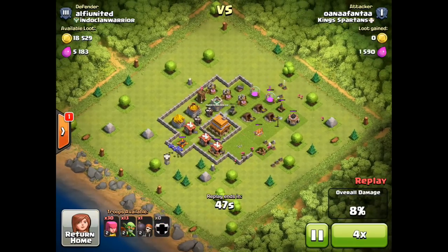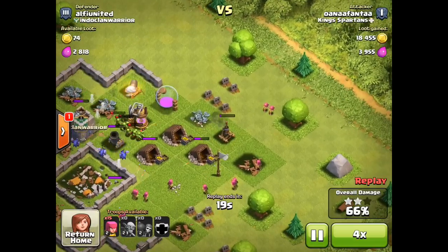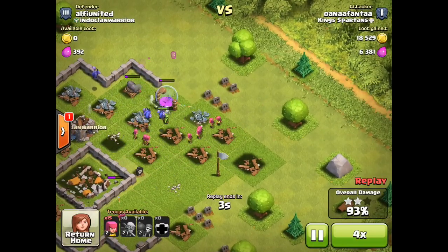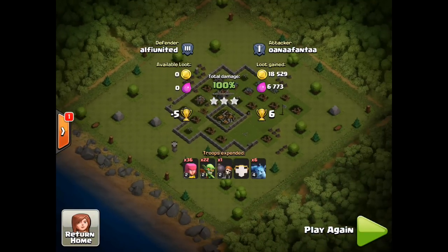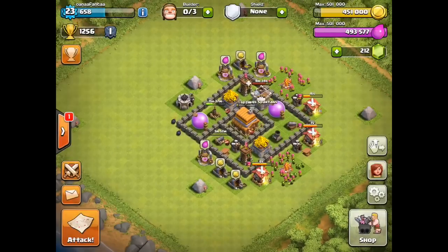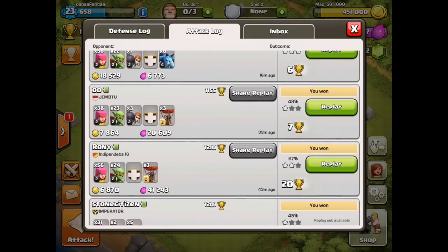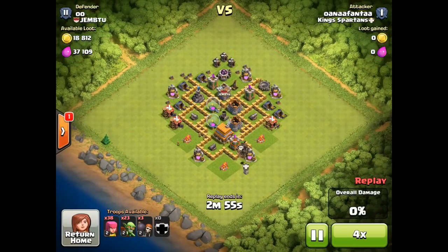Definitely glad I got that first builder hut. Now I'm going for the next builder hut, and the next goal will be to upgrade to town hall 6. Once we get there, if we have level four archers, I think I can get to Champions League at town hall 6 or 7. At that point we'll show you how to get the fourth builder really easily, and maybe even the fifth. I'm going to keep saving these gems up.